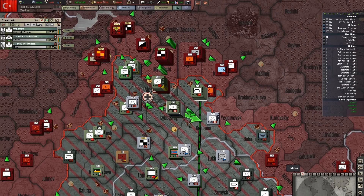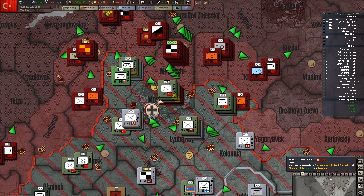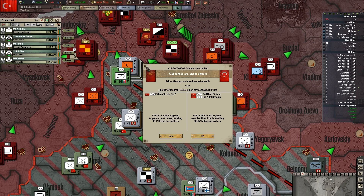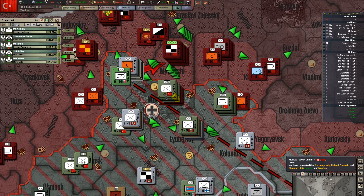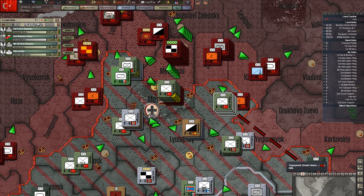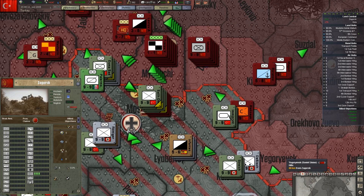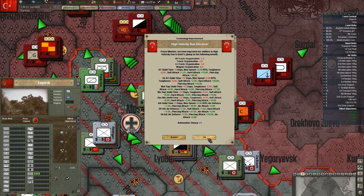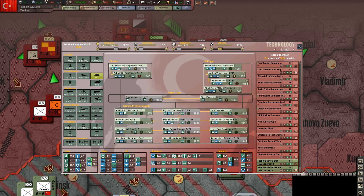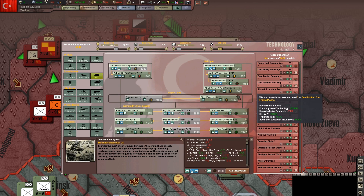I didn't actually see an event when Stalingrad fell. There should have been one when Leningrad fell — Fall Leningrad. I know there's one when London falls, so there probably should be one when Moscow falls. High-velocity gun, political indoctrination — let's take that high-velocity gun. Medium-velocity gun can come off as well.